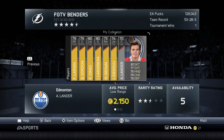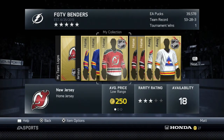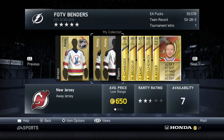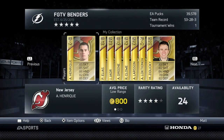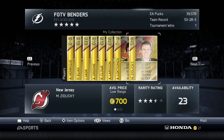I started with the Florida Panthers collection to get going. You can see the coins growing in the top right. You do have to spend money to finish collections and get all the players, but then you sell them all off and collect the bonus coins for finishing the collection, so you're making money overall.